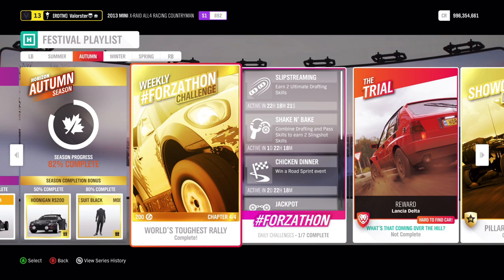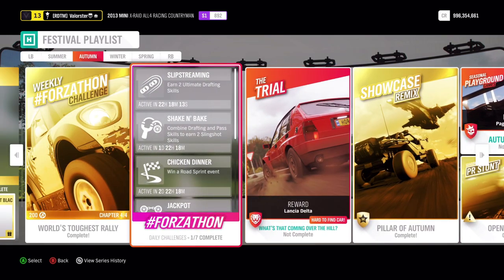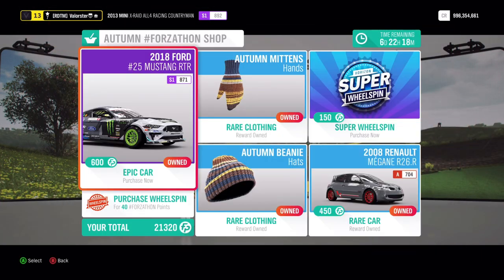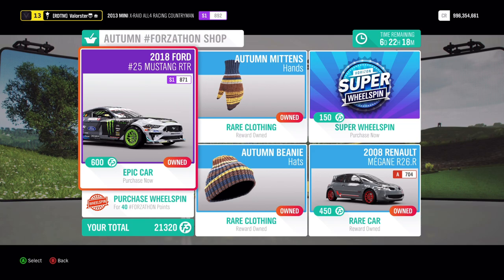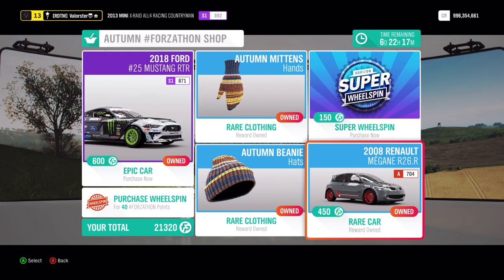Hey everyone, welcome to the Autumn Festival playlist of Series 22. As usual, I'm going over the Forzaton challenges and also the championships, and the cars that I've been using. Let's have a look at the Forzaton shop. Here is the nice Ford Mustang RTR — a nice drift car. If you don't have it, you should get it and drift with it. Here we have a 2008 Renault Megane — that's a new car.